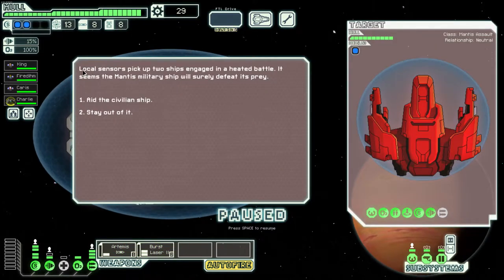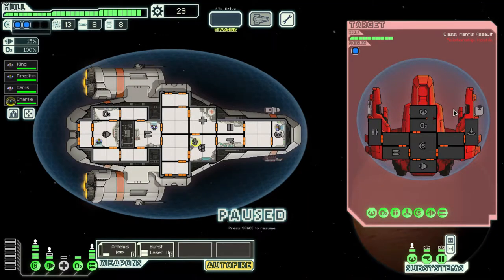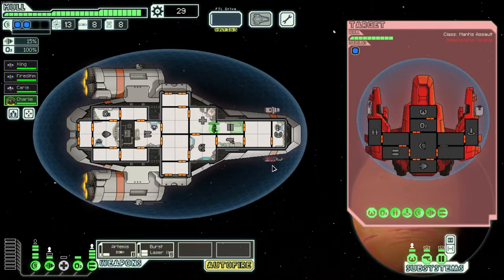Local sensors pick up two ships engaged — a mantis military ship will surely defeat its prey. We're aiding the civilian ship. This is something I wanted to talk about: boarding. Up until now we've only really dealt with shooting ships, but mantis in general tend to have boarders more often. As you can see there's a teleporter — shortly they're going to teleport someone over to us.